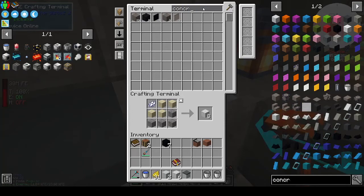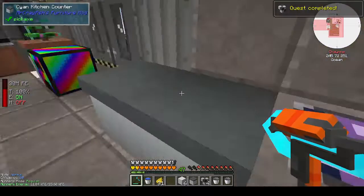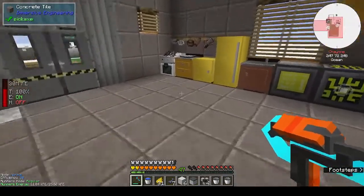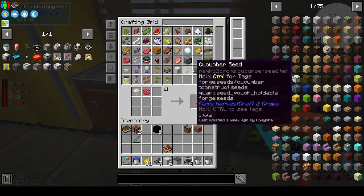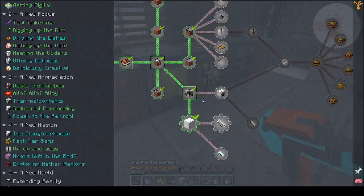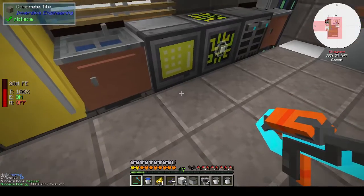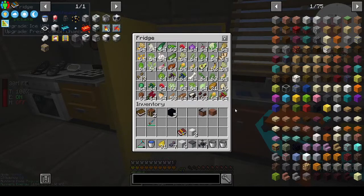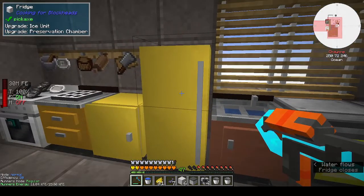Kitchen floor done - we get some ink sacks, wonderful. We need a fridge and we can get back a fridge from the quest. There's also the ice unit and preservation chamber made. Let me take out the upgrades from the old fridge - I don't think I can take them out without breaking it, so there's going to be lots of stuff all over the floor.